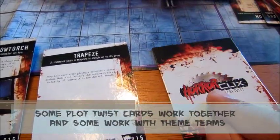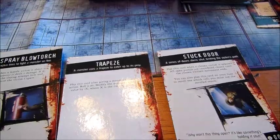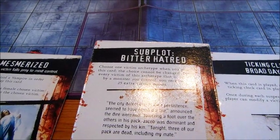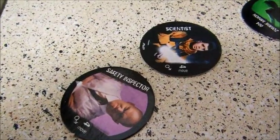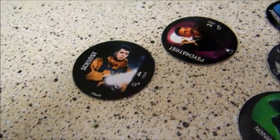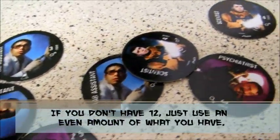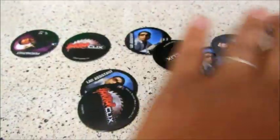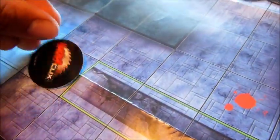You start the game with them flipped over, and when you play them you flip them over and typically do what the card says, then it goes away never to be used again. But some of these, like subplots, stay up for the entire game and you can only have one subplot in your crypt. You will also be using victim pogs — you will need twelve in total, so for a two-player game each player would bring six. All you do is flip them upside down, scatter them around, and take turns placing them on the map on the blood spots.